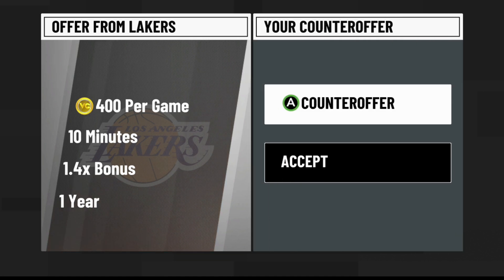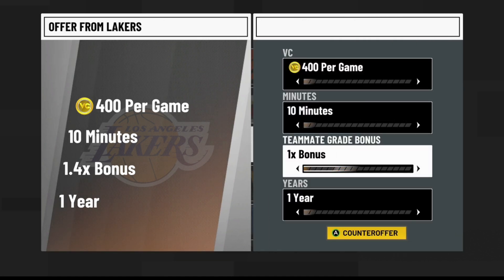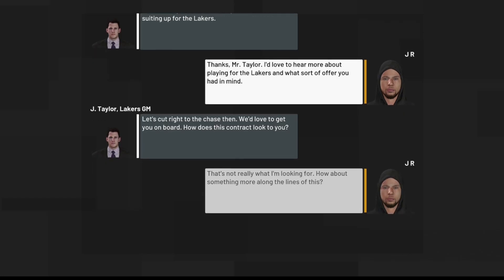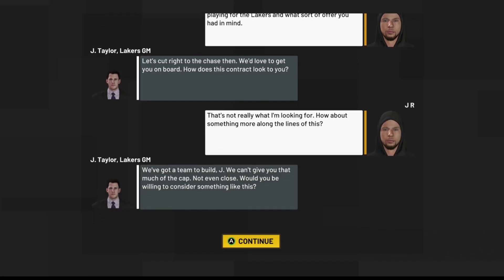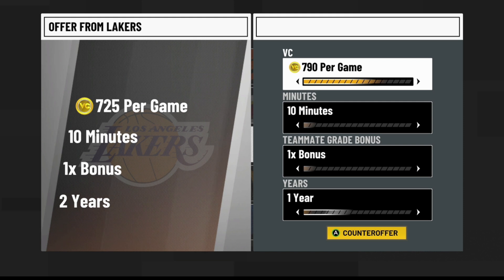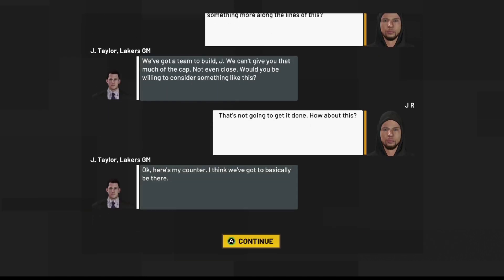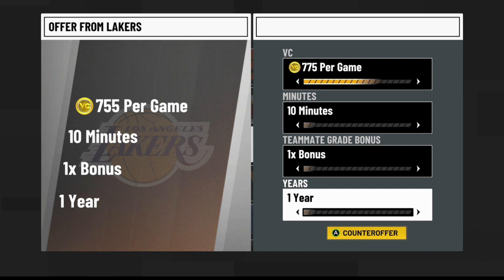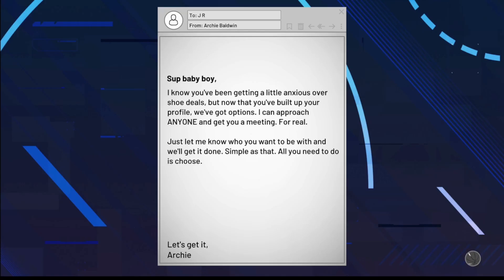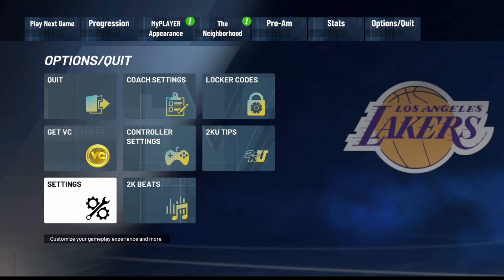Go to counter offer, put your minutes all the way down, and put your teammate grade down as well. For your VC, negotiate the best you can. In this video I tried to go for 800 but they wouldn't accept it — 785 is the highest I've been able to get so far. I believe if you go through a whole season manually or with a mod pack and reach your third season, you can ask for even more VC. I settled for 775 in this video, but 785 is likely the highest you can go.